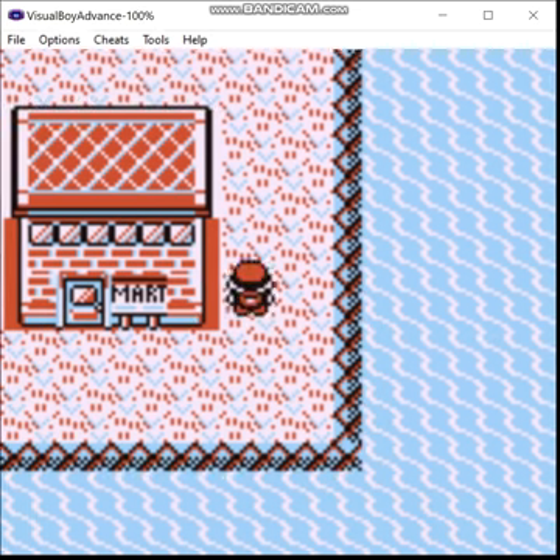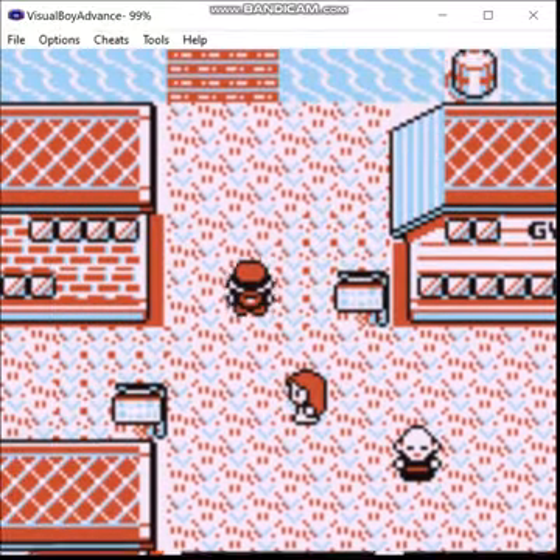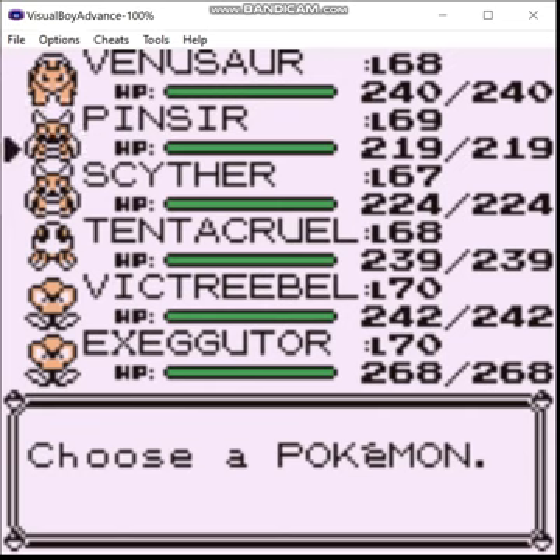Greetings, Zero here and welcome back to the Pokemon Pure Green Green Team Run. Last time I swapped out Muk for Tentacruel and got the Volcano Badge. Next up is the final gym battle in Viridian City. So without further ado, let's get moving.